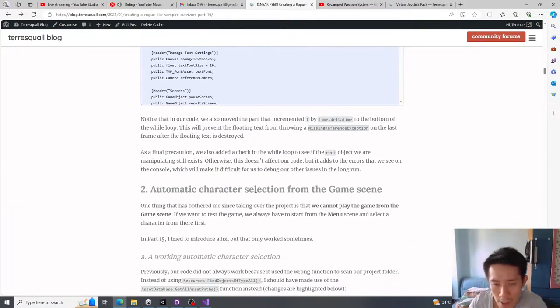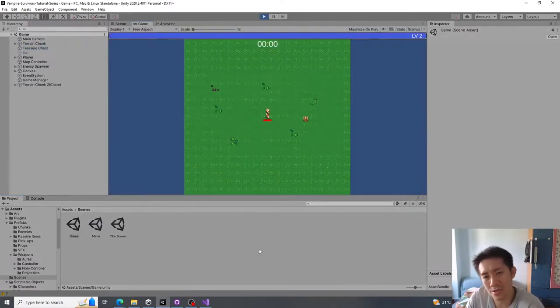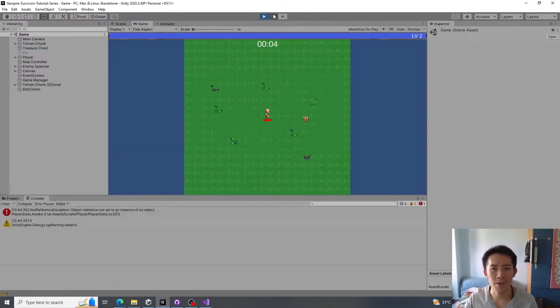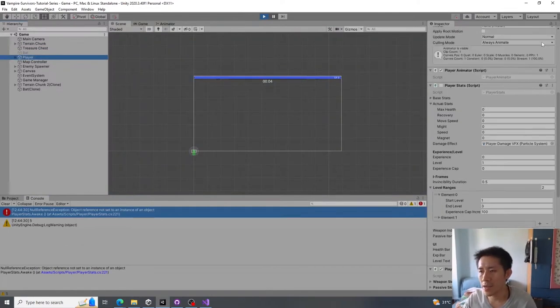After fixing all these bugs, we're going to create automatic character selection from the game scene. One thing that's always bothered me is that if you play directly from the game scene, you sometimes get an error because the player stats script doesn't have a player character assigned.